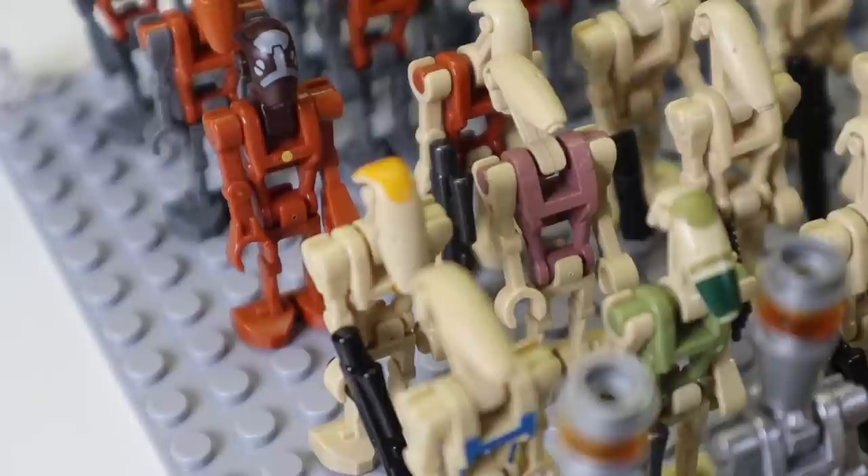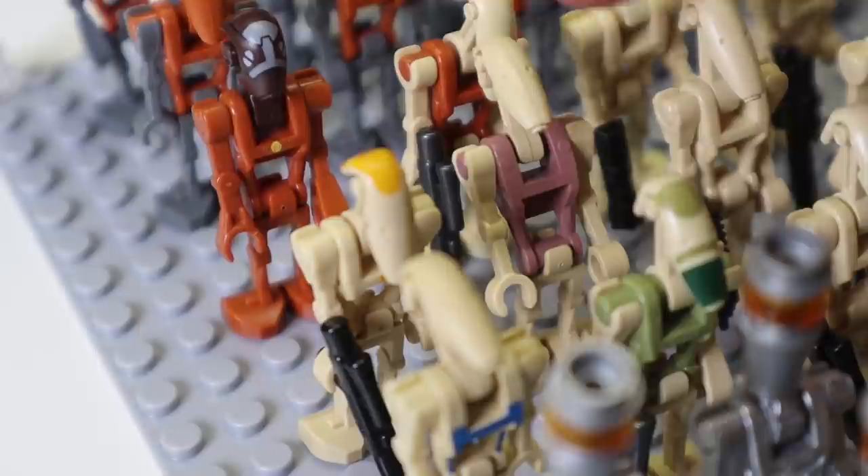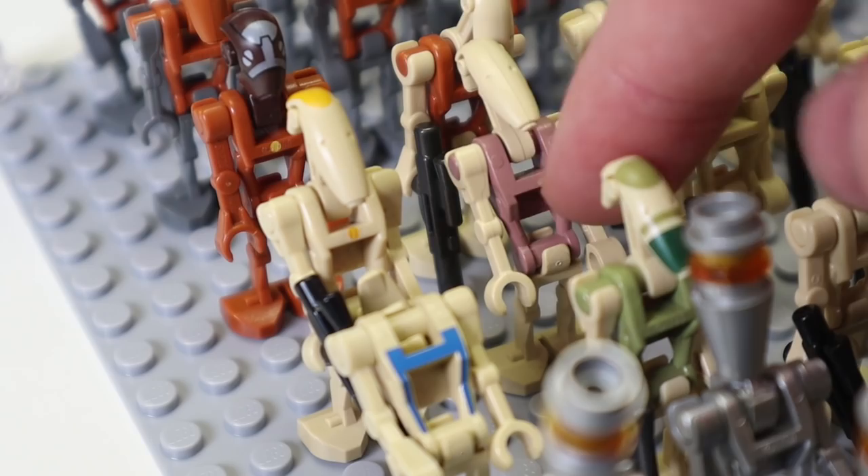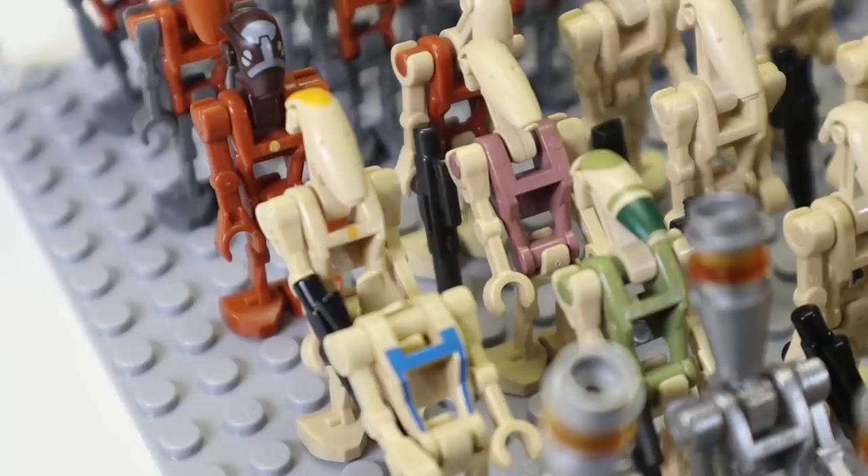Over here we're looking at some pretty old battle droids I actually acquired this year — I got them in a haul. This guy is like a weird shade of pink or green. He goes with a commander. We also have this one with an old blueprint print on him, and this one which is actually the sand color they used for Geonosis guys back then.